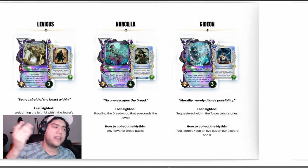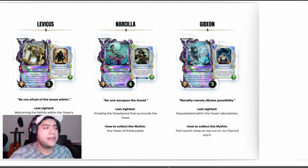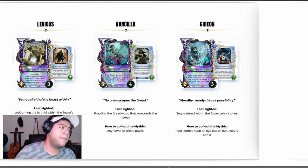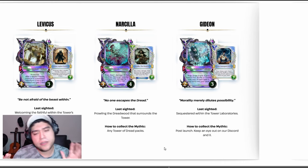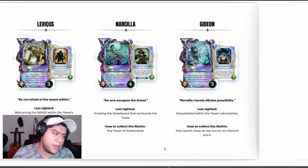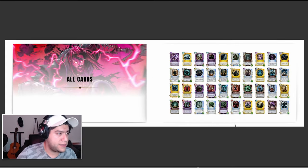So if you are trying to get this, first of all try to get the discount, and second of all buy Shiny Packs because they're going to have a bigger chance. How to get Gideon is post-launch — keep an eye out on our Discord. So there are two cards that if you want to get them, you've got to keep an eye on Discord and Twitter, and the other ones are in Packs and Sealed.